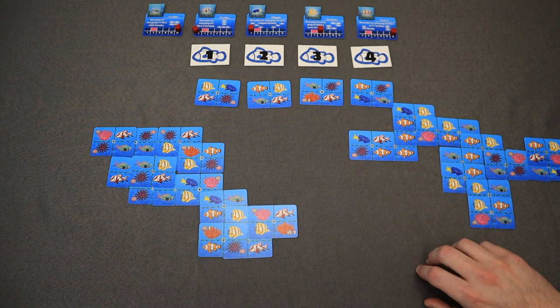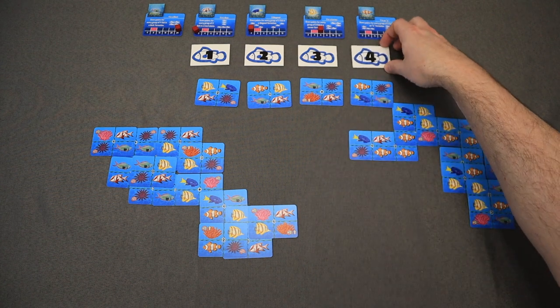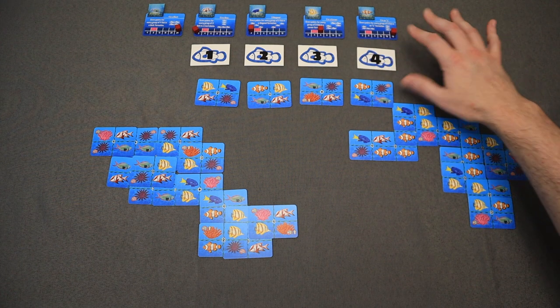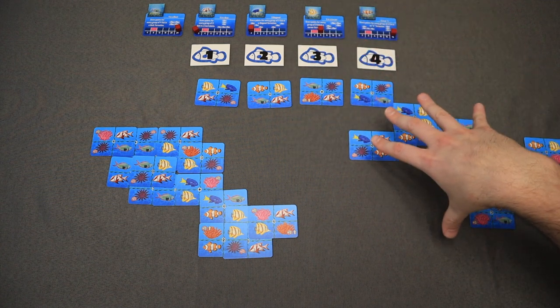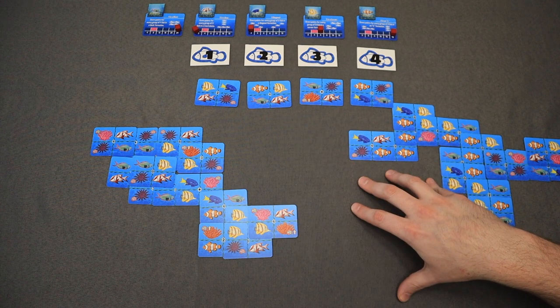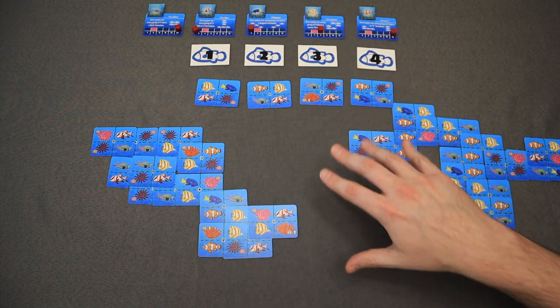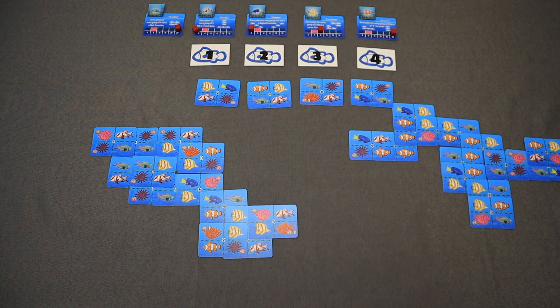Now let's talk a little bit about the art and components. This is a prototype, so these components for sure are going to look different. The art and icons on the cards I believe are all set and ready to go, which I think is a good thing because it's a really pretty vibrant, colorful game. At the same time, you can just look at your tableau and everything's very clear. The iconography is great — what you need to do when you cover up cards is very clear. So that's a really big plus for me.